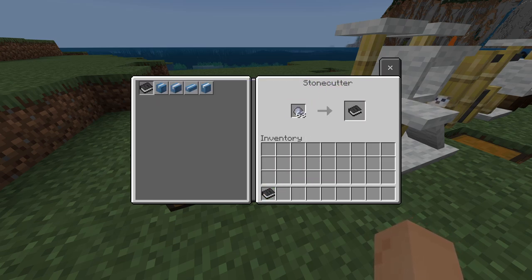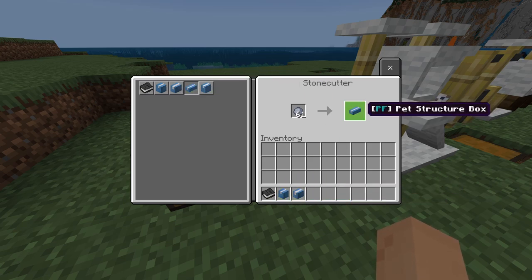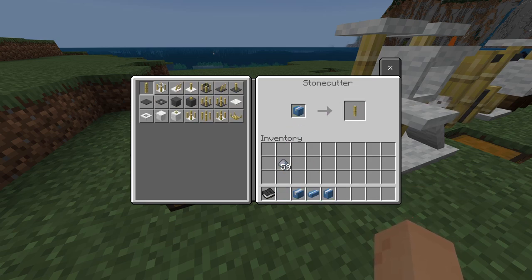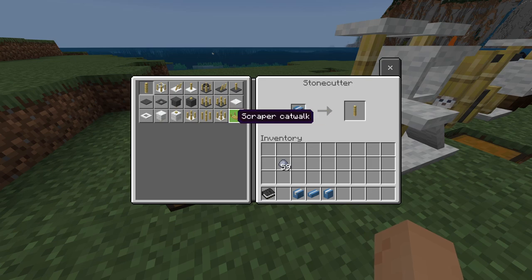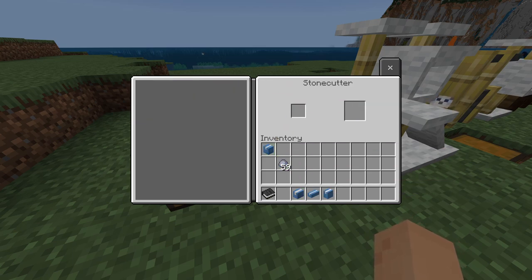You get a book and multiple different types of boxes, which are the scrapper modules, miscellaneous box, structure box, and scratch box. The scrapper modules are for the special cat towers where you can actually build your own cat towers with all this different equipment — things like roofs, ladders, bridges, and things of that nature.